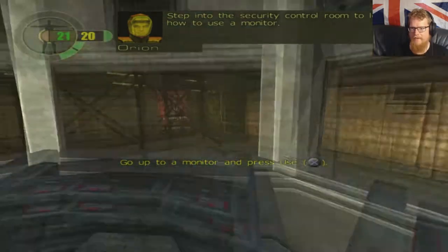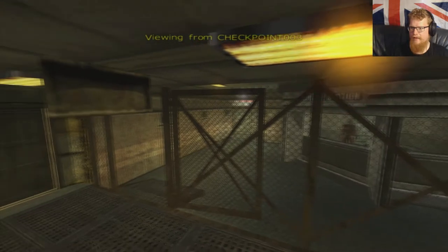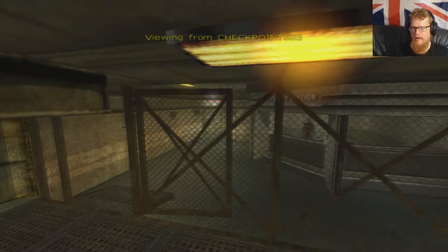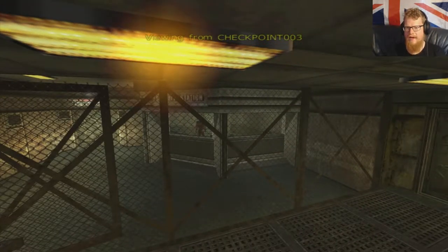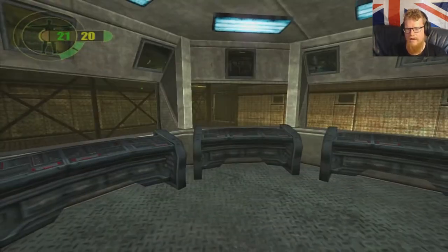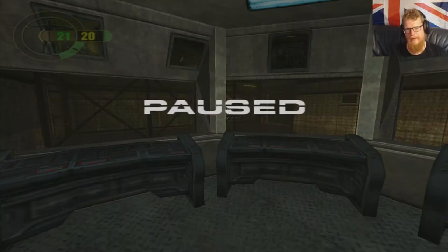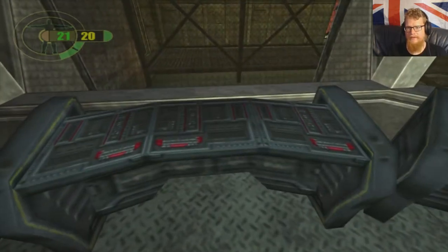Step into the security control room to learn how to use a monitor. Go up to a monitor and push X. Hey look, there's us — viewing from checkpoint 003. It kind of almost looked like a Gordon Freeman. That's kind of how I looked at this game back in the day — it was like Half-Life for the PlayStation 2. Little did I know we would actually get Half-Life on the PlayStation 2, which was an interesting port, but that's a story for another time.